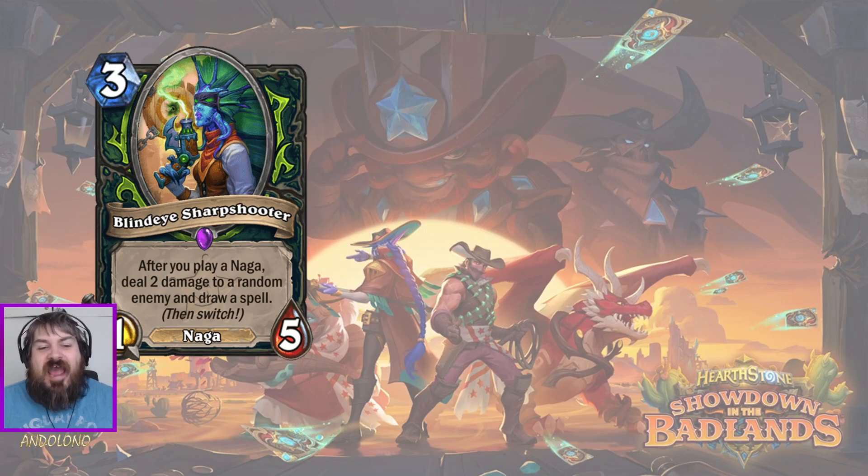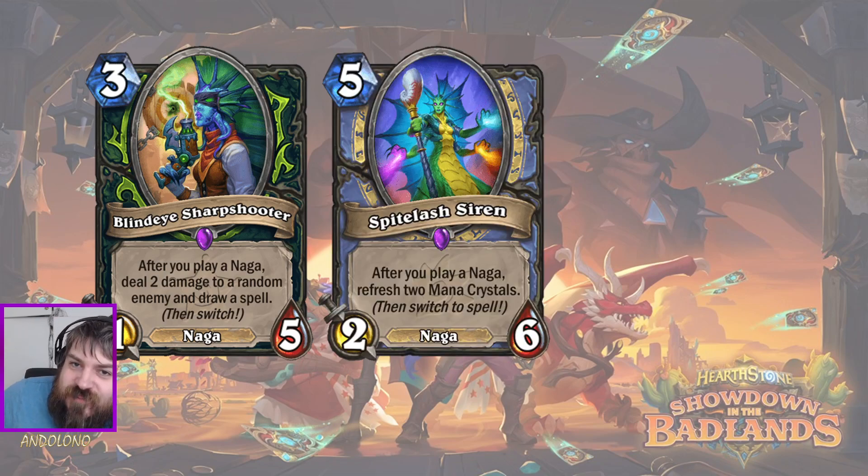We've kind of had this card before - the deal was Spitelash Siren, which I think has been nerfed twice. It caused all kinds of issues in Mage with a very similar effect. That was after you play a Naga, you refresh 2 mana crystals and flip it. With Spitelash Siren, you played cheap spells and cheap Nagas, mana-cheating out of control and machine-gunning your opponent. Now you don't get the mana crystals, so there's a limit to the combo for Blind Eye Sharpshooter. However, there are lots of cheap Nagas and cheap spells, and they've received even more Naga and spell support going forward.